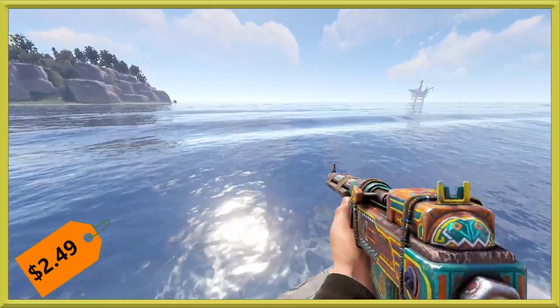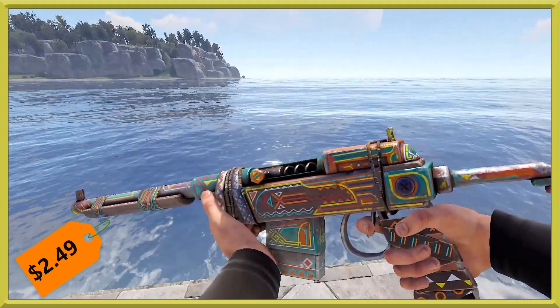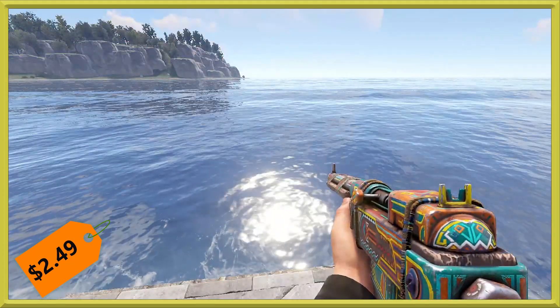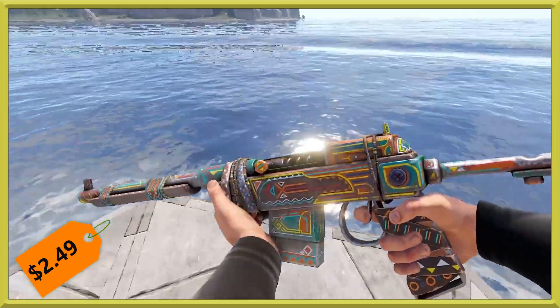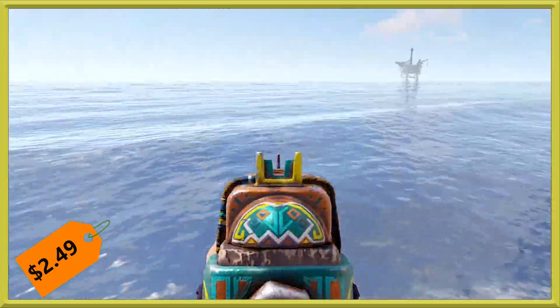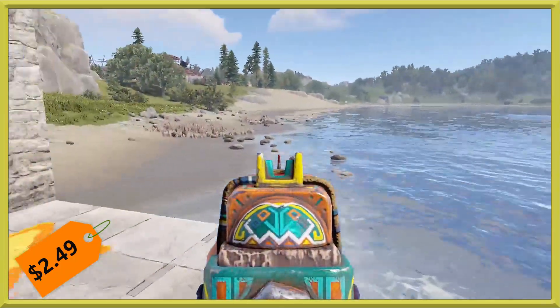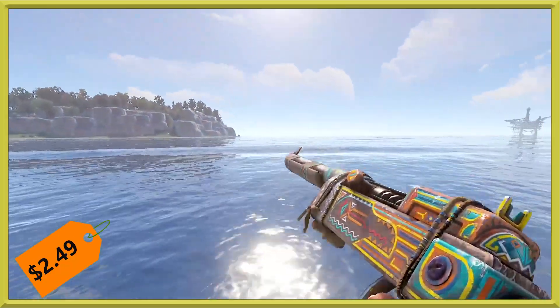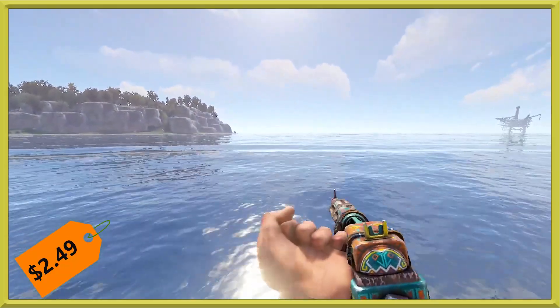Next we have a S.A.R. for you, and this one has some beautiful Native American inspirations — it is the Windwalker S.A.R. This one will run you $2.49, so a little bit more than usual with $0.50 added on. Aiming down the sights, you've got a nice red painted tip against the aqua and yellow.